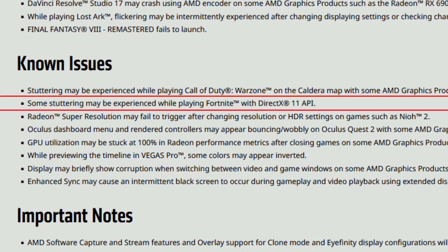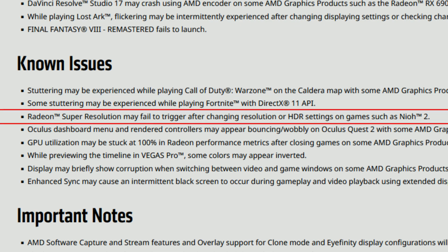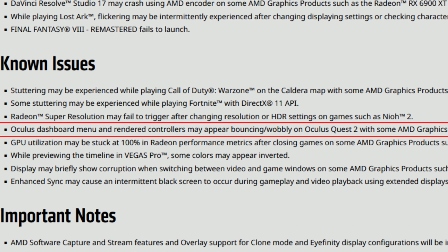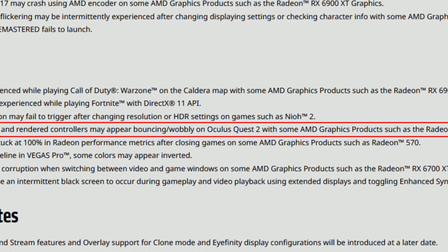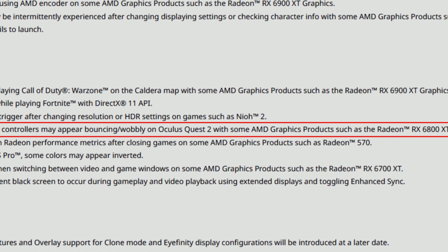More known issues: stuttering may be experienced while playing Fortnite with the DirectX 11 API. Radeon Super Resolution may fail to trigger after changing resolution or HDR settings in games such as Nioh 2. Also, the Oculus dashboard menu and rendered controllers may appear bouncing or wobbly on Oculus Quest 2 with products such as the Radeon RX 6800 XT. There were some VR fixes in past drivers, but these new known issues about the Oculus dashboard remain, though AMD has acknowledged them, so a fix should come soon.